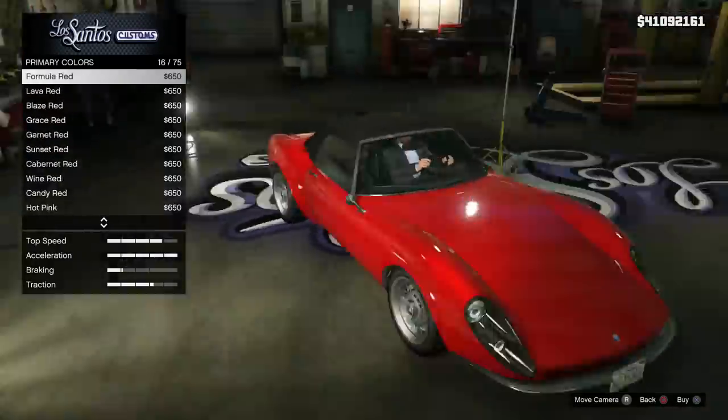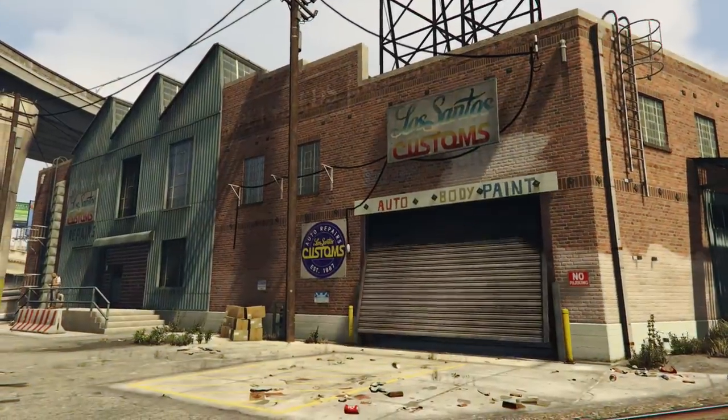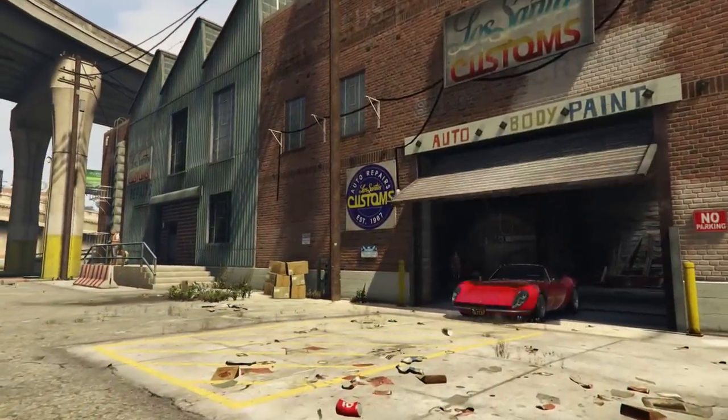Under the primary color I've gone for Formula Red, which is listed under Metallic, and for the pearl I've gone for Torino Red. It's going to give it a nice Ferrari classic look.